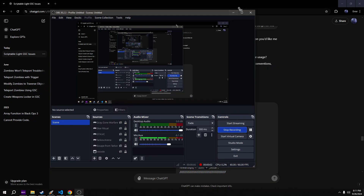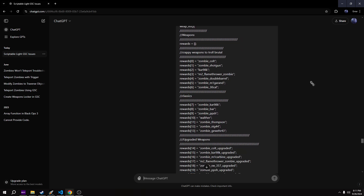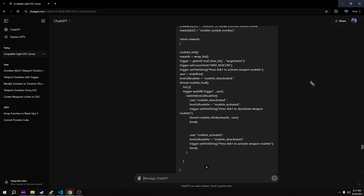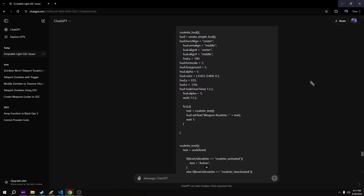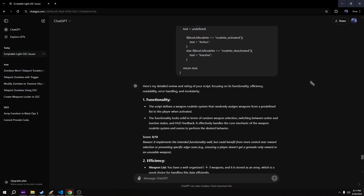Alright, so this one's a little bit different. I decided I was going to see what ChatGPT thought of my code for the Weapon Roulette game that I added to World at War for Zombies Mode. We're going to go through it - I passed it my code and we're going to see what its thoughts are on it. I told it to rate my code and see what it thought of it.